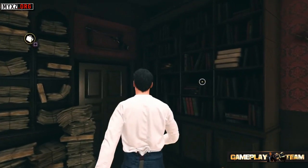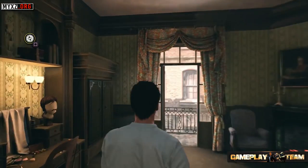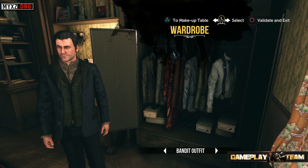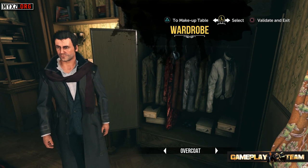Now that you control Sherlock Holmes, you can move to his wardrobe to change. Sherlock is a master of disguise, and some of the game's passages require you to modify his appearance in order to conduct your investigations incognito. For the moment, we'll just put on a simple overcoat.